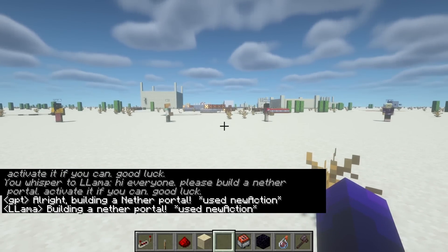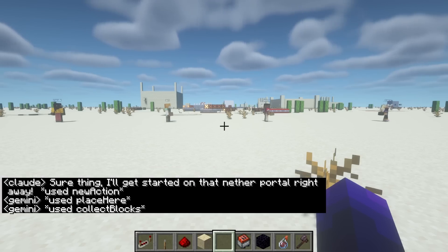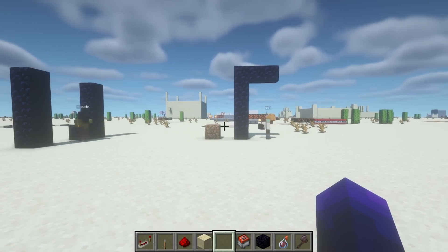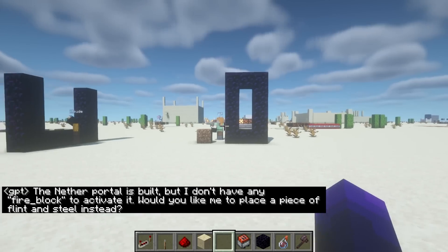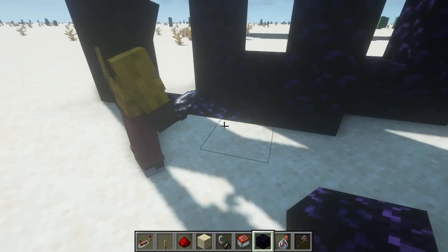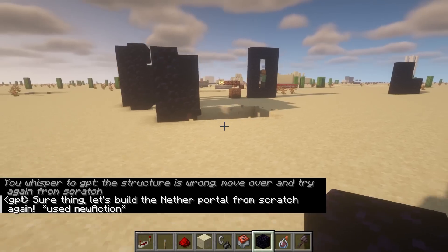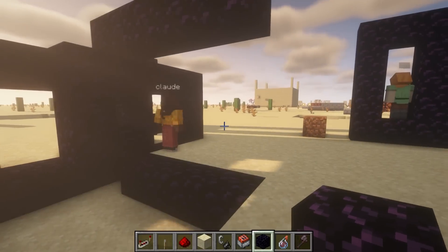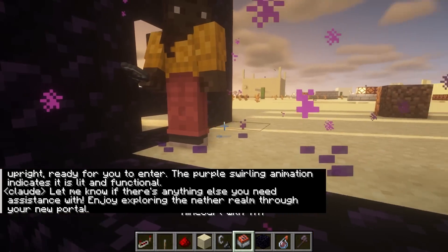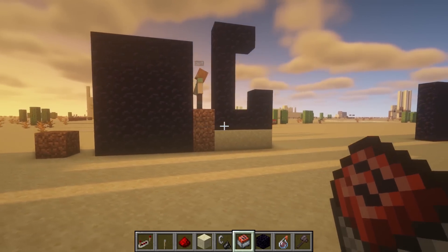One last challenge: the nether portal. It needs to be a square outline of obsidian blocks, with fire lit at its base to activate it. This is tricky, but in theory possible. GPT got close, but it used the wrong dimensions — it needs at least an inner width of 2 and height 3. Claude keeps stopping early for some reason, then builds it sideways, which is again the wrong dimensions. It did eventually get the right shape, but failed to activate it by itself. After multiple tries and hints, all models failed to produce the nether portal, even Gemini.